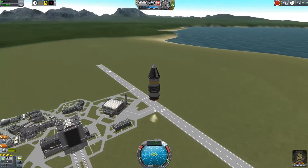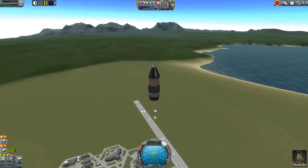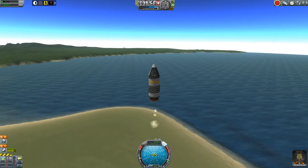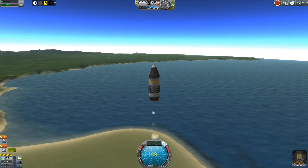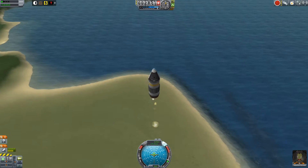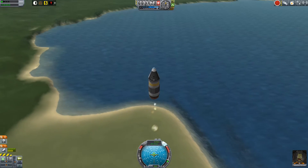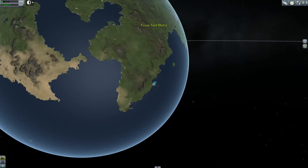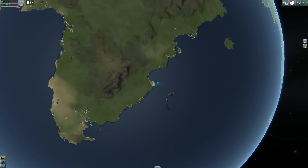I'm on Hardcore mode. All that really is is a part cost multiplier. While we were in the VAB, you may have caught — and if you didn't, I encourage you to rewind a minute or so and look at the part prices — they are six times what they are in the stock game. So that command pod instead of costing 600 credits costs 3,600, for example.